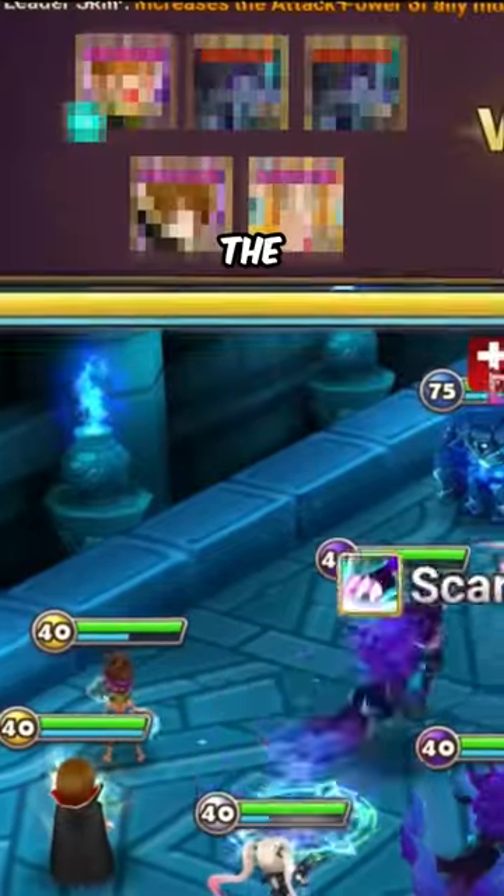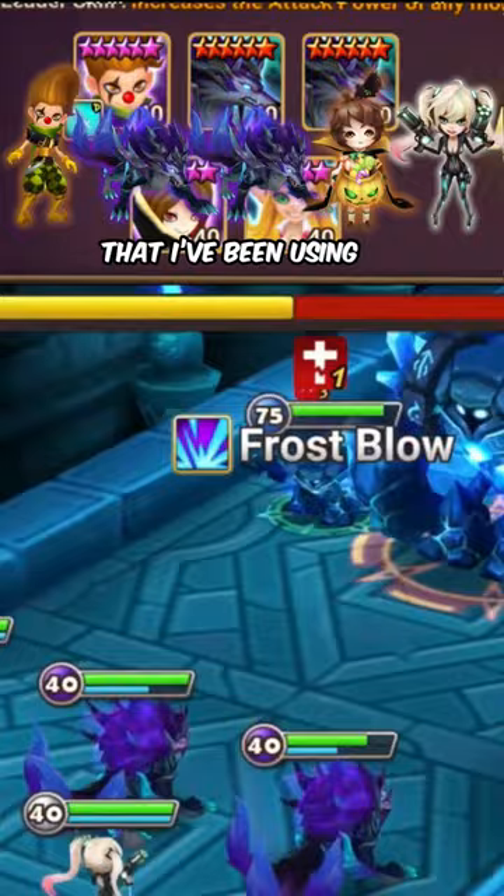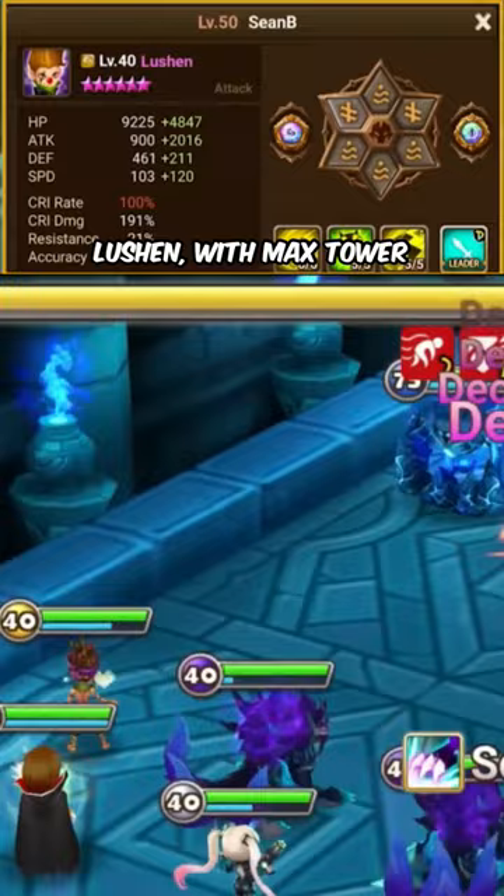Today I want to talk about the Lucian, Crow, Argan, and Laurentine team that I've been using for the past week. This is probably the minimum Lucian with max tower setup — I have two Crows, one of them being a little bit faster.